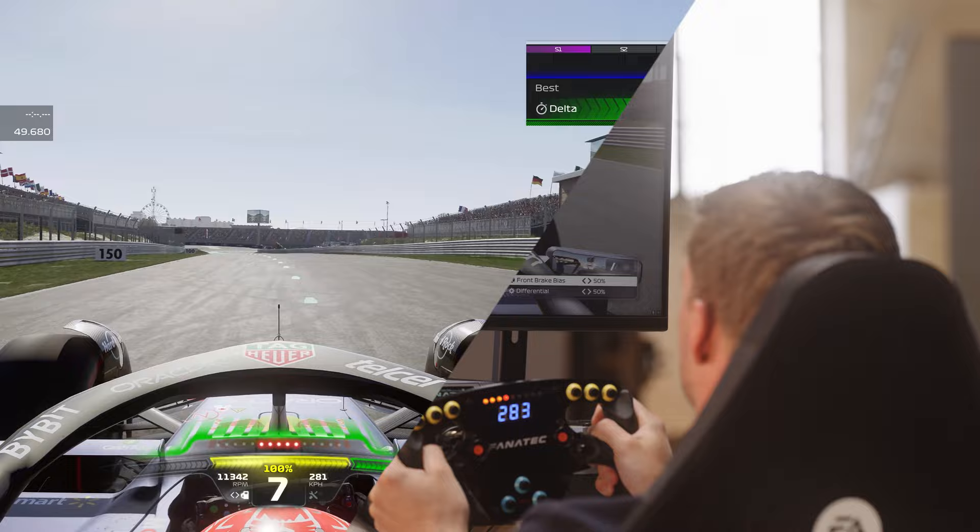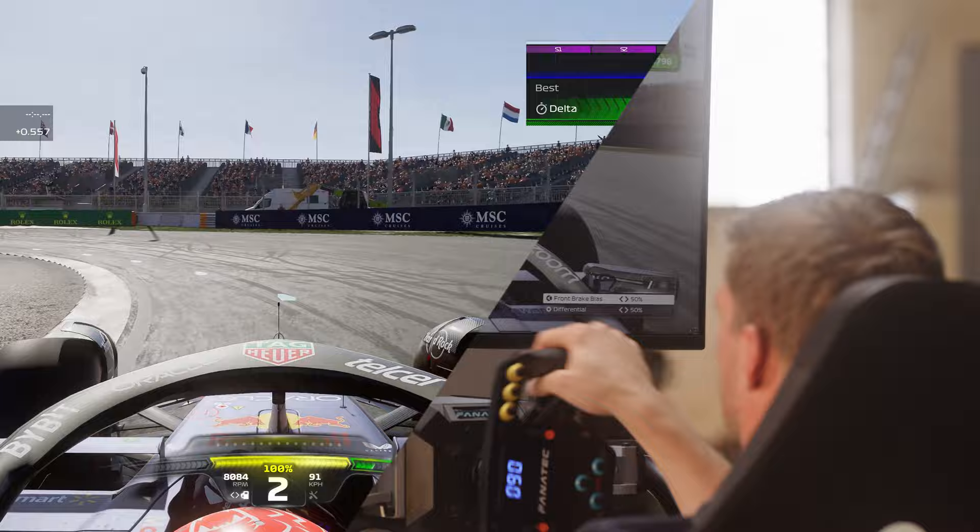Here you want to really hug the apex a bit, and then again. Use the curb on exit, and again here, really close to the grass on entry.